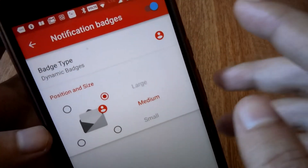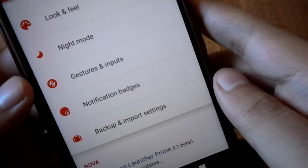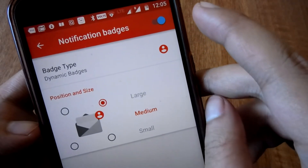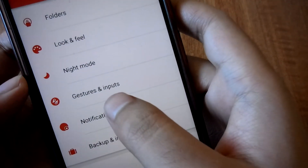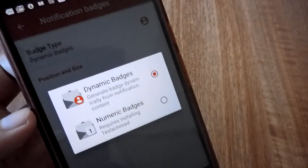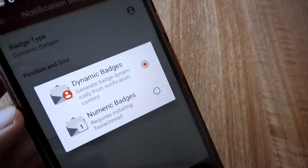As I have already enabled that feature, let me show you how this works from the beginning. We are at the notification badge settings page. Let me click on notification badge. Right now we are at the notification badge settings and I have already enabled this feature. Let me show you from scratch. You have to go to the notification badge option, tap on it, and switch this toggle on. After you switch this toggle on, there will be two options: one is for dynamic badge, which is what we are interested in, and another is numeric badges. Numeric badges have been available for quite a bit of time, but we are interested in the dynamic badge.